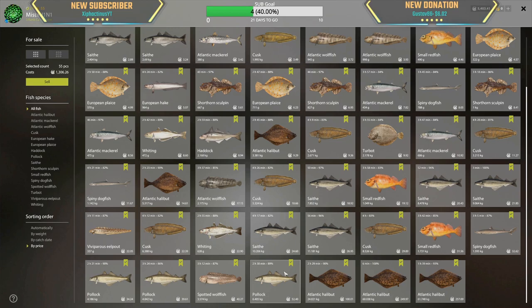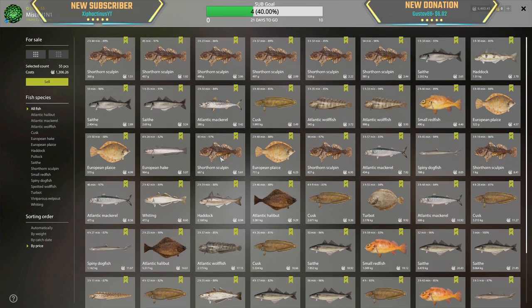Pollock — 52 silver. Pollock is good money! Spotted wolf fish, red fish 1.7 kg, spiny dogfish 32 silver — imagine if we got a 10 kg dogfish how much that would be worth. European hake, mackerel, haddock — very cool.